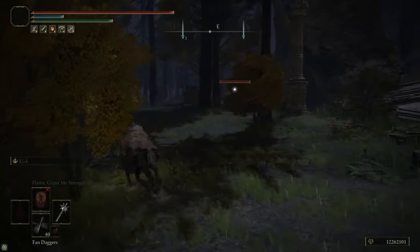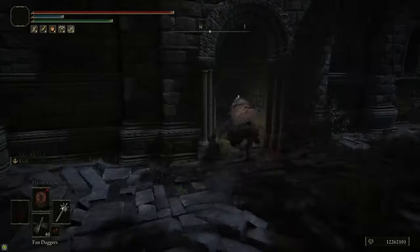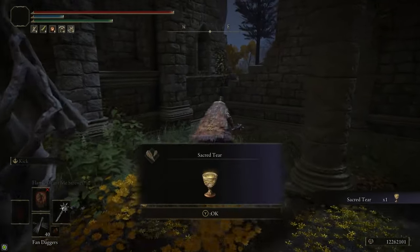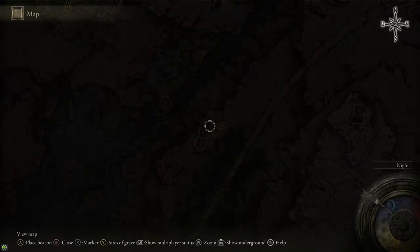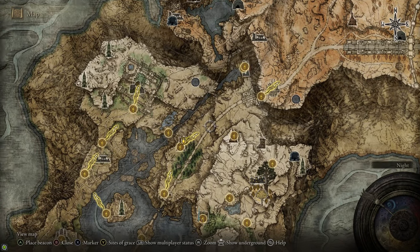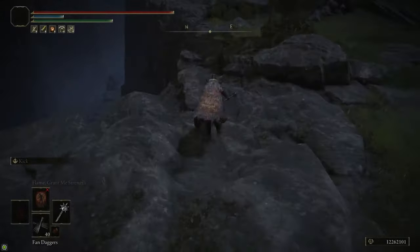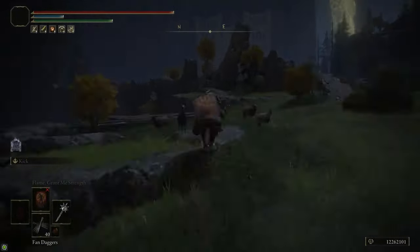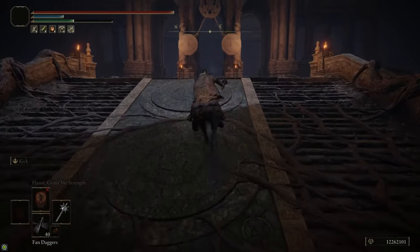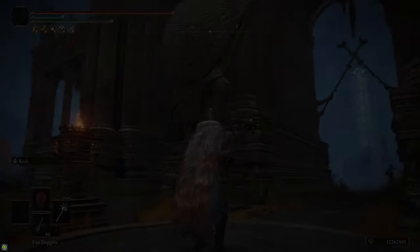Back on the Bellum Highway, we're going to head up to the Bellum Church where there's a Sacred Tear to grab. If it's nighttime there'll be a Knight's Cavalry here — he's pretty tough, so be careful. Follow through the woods to the church, grab the site of grace, and grab the Sacred Tear underneath the Radagon statue. Now we're going to head north up the highway over to the Grand Lift of Dectus. On the highway there are fortifications with enemies and trebuchets that will shoot at you, so hug the cliff on the side to avoid being shot. At the end of the highway is the Grand Lift of Dectus — grab the site of grace, stand on the platform, and hoist the Dectus Medallion to take us up to the Altus Plateau.